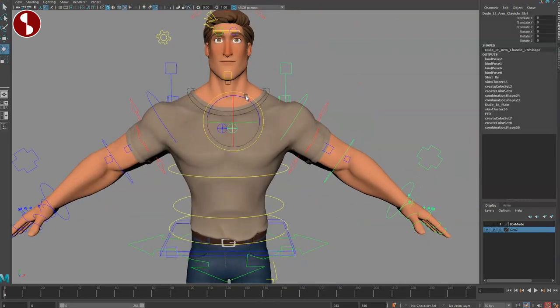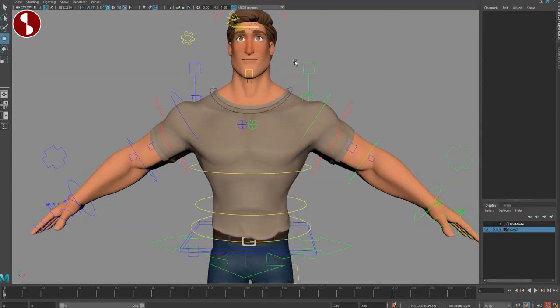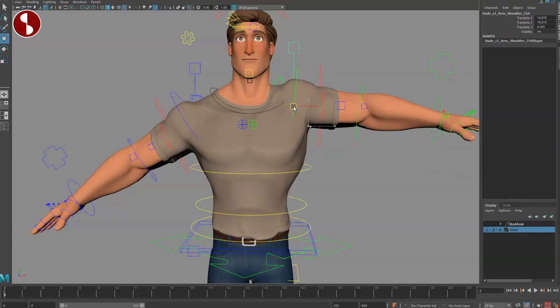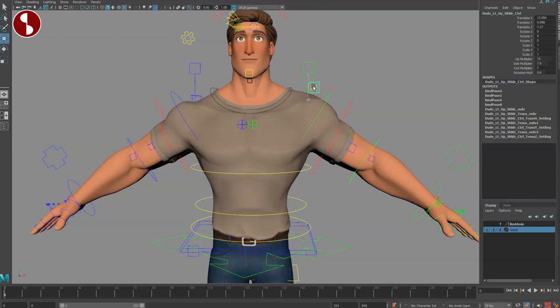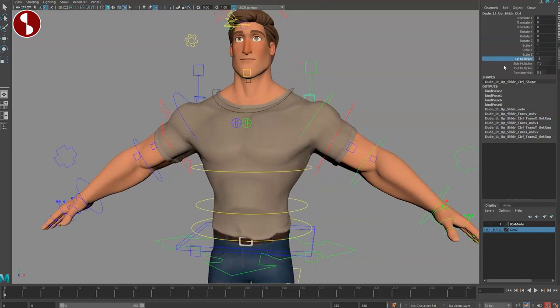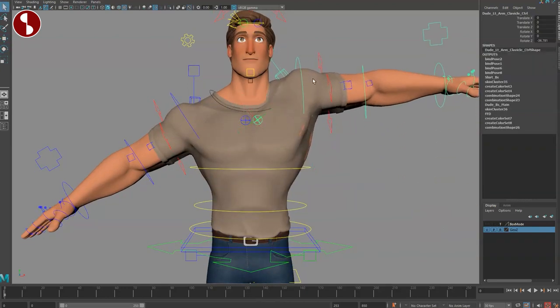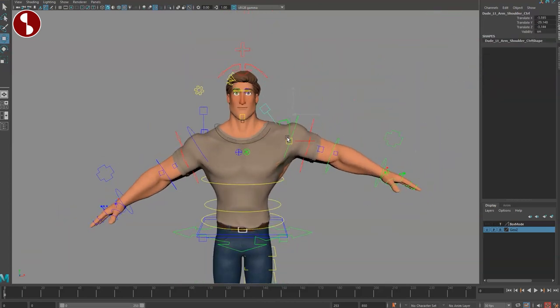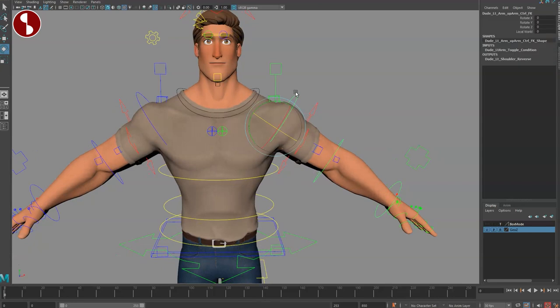Going up, you've got clavicle controls. The top arm controller has translates so you can move it quickly without doing rotations, and it takes the rotation of the arm with it. The smaller controller here is a deformation controller — you don't always have that. In the channels you have the up multiplier, down multiplier, out multiplier, and rotation multiply for your influence needs. It's still fairly clean when you rotate and translate, though having more independence is interesting.